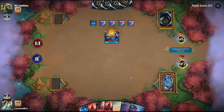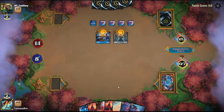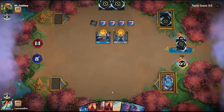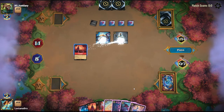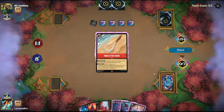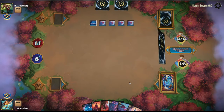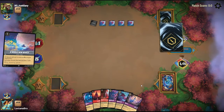Another Tamatoa is pretty scary. And they'll play Benja. Looks like they're really getting into Whole New World territory. So we will Be Prepared again. At this point I think we can ink the Maui's Fish Hook and pass the turn — they're probably going to Whole New World us with only two cards left. That's really all we can do with our hand. And there's the Whole New World.